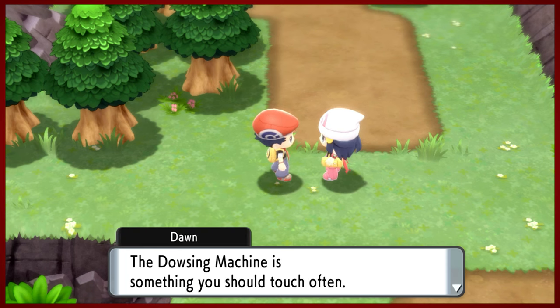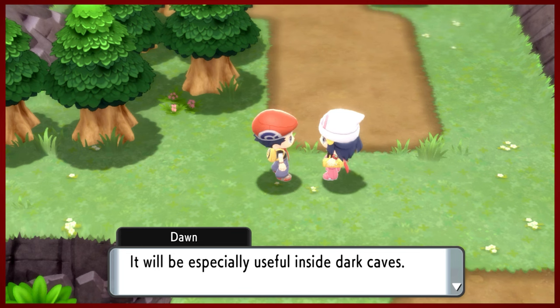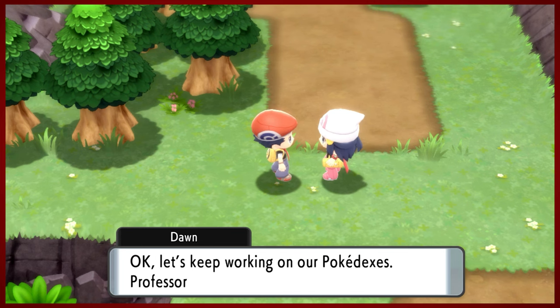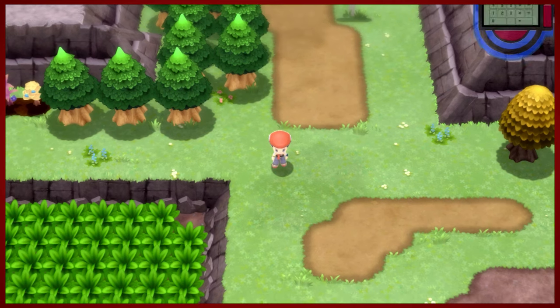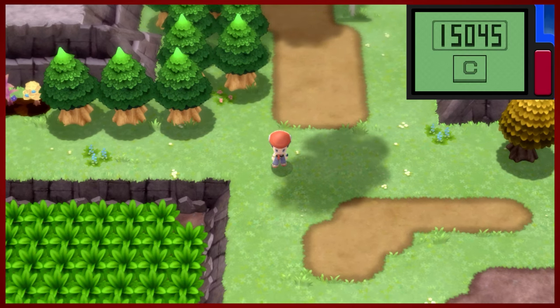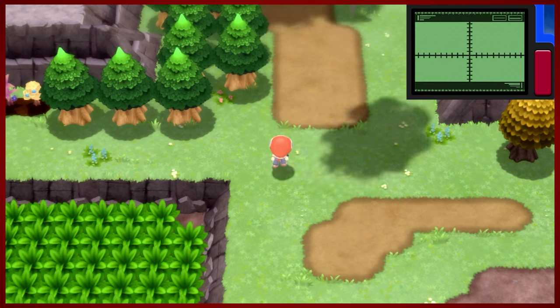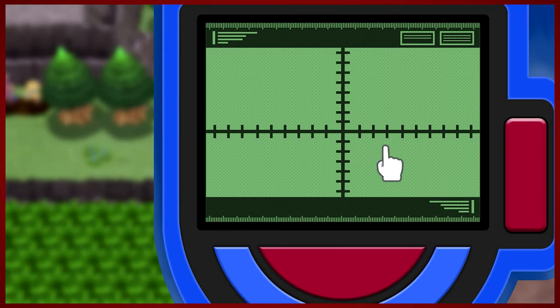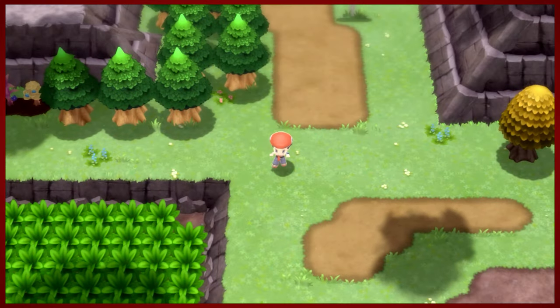The Dowsing Machine does exactly what it says on the tin. If you ever played Skyward Sword, you should be plenty familiar with dowsing. We'll demonstrate this in a moment — maybe if Dawn would get out of here. All right, I think you click around on the screen and if there's an item, it appears. There is one — I don't know exactly what this means but it's there if you want to explore and play around with it, but that's for another time.